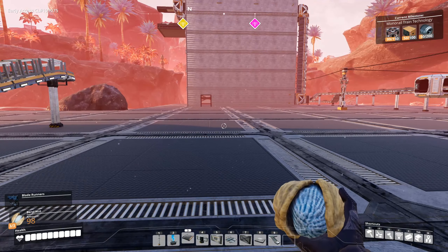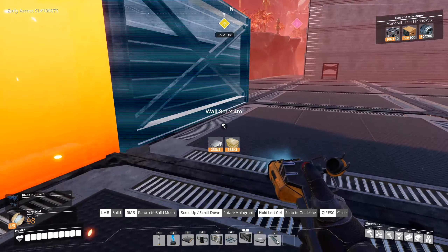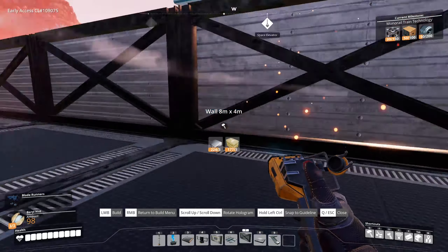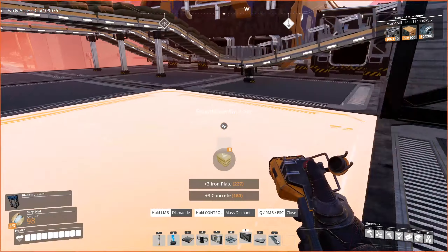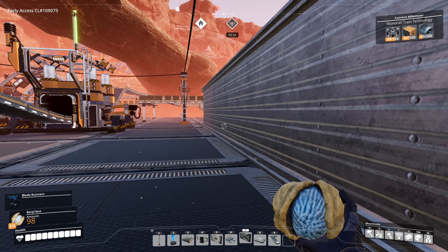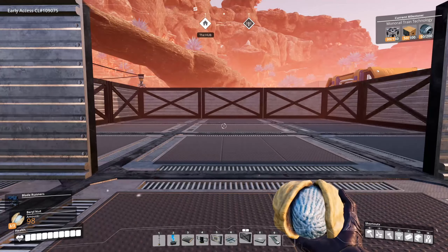I'll set this building up as a three-by-three — or actually a three-by-four. Yes, plenty of space. This base level will be set up as a stackable design, just like the others, so I'll remove this corner piece and use my steel ingot input from right here.